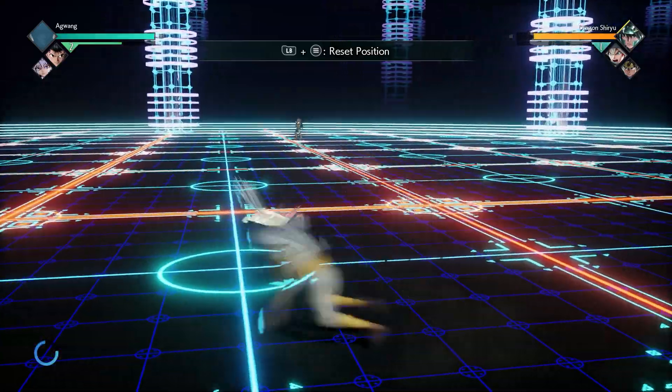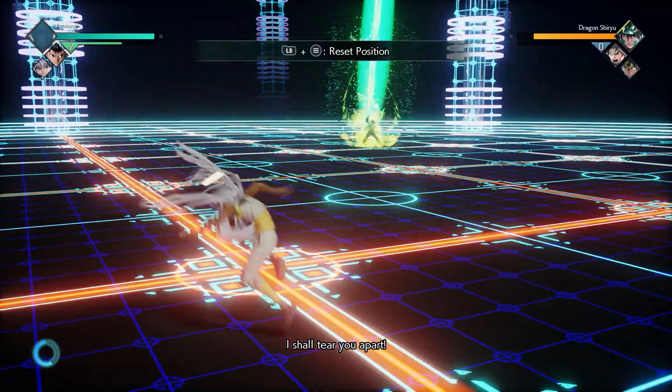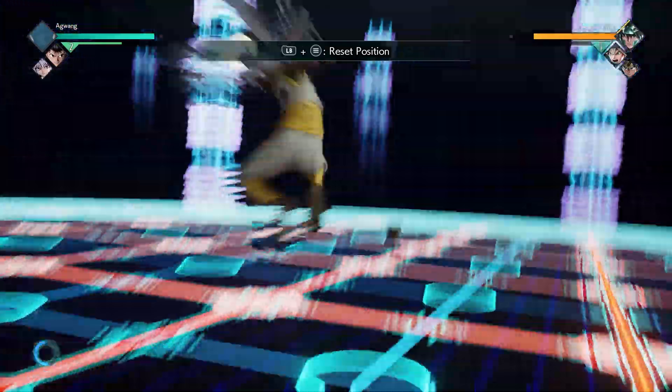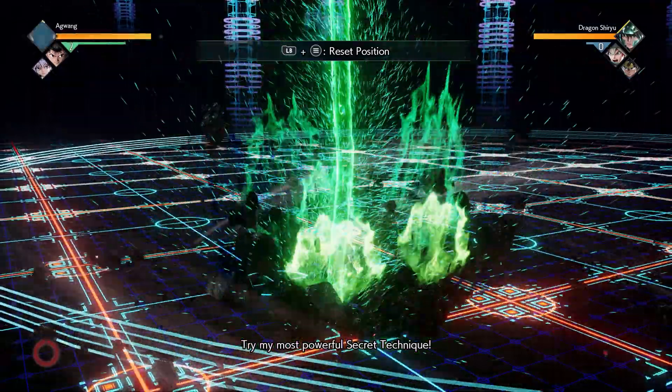Then there's the side-to-side dodge. You hold block, which is RB, and then you move left or right, or forward or back — any direction. Once you do it a second time, it takes you a further distance away. That right there is more like the substitution jutsu.